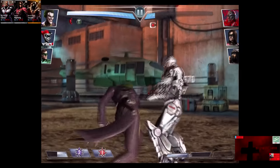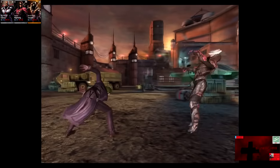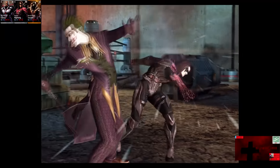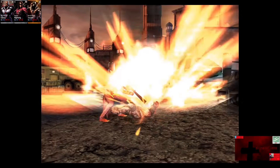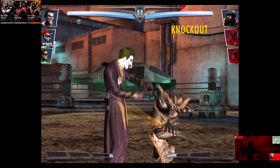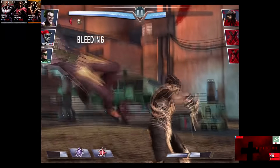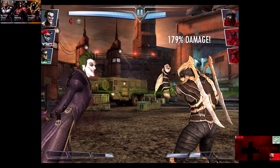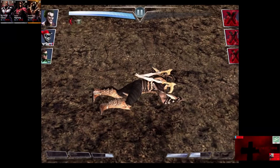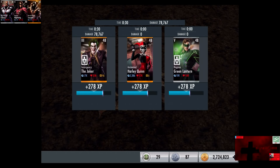Joker is already at two bars. Cyborg is eliminated. We go off a Let's Be Serious and Nightwing is eliminated. Scorpion comes in and we go off an Acid Flower to get rid of Scorpion for the victory in the first fight. 278 XP, 390 credits.